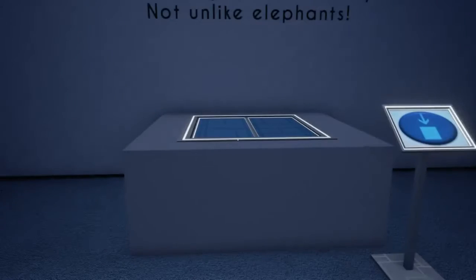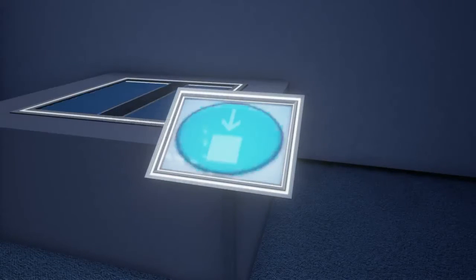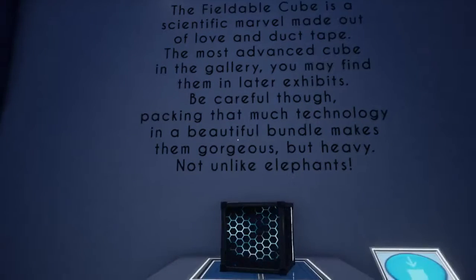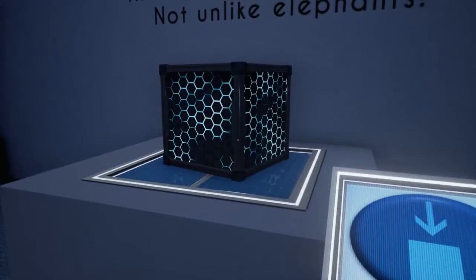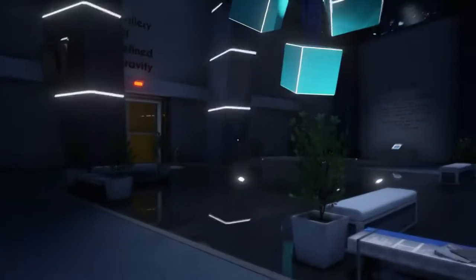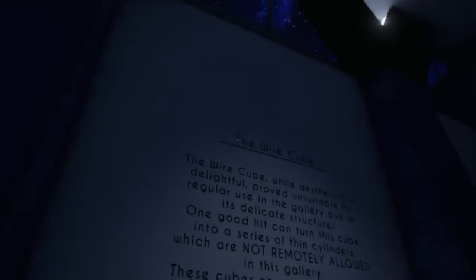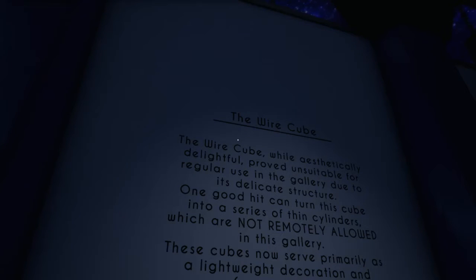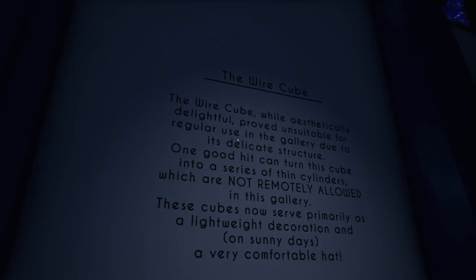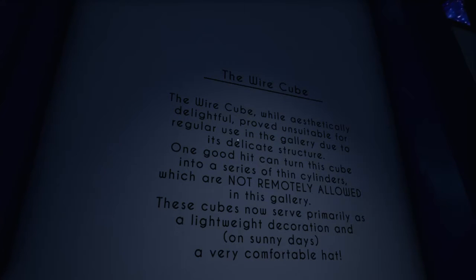Button! You were right about the gorgeous part and beautiful bundle — that is looking awesome! What happens if we press this again? It falls apart! Okay, got it! I've only been here for a few minutes and I'm already wrecking the place! The Wire Cube — while aesthetically delightful — proved unsuitable for regular use in the gallery due to its delicate structure. One good hit can turn this cube into a series of thin cylinders, which are not remotely allowed in this gallery. These cubes now serve primarily as a lightweight decoration and on sunny days a very comfortable hat!